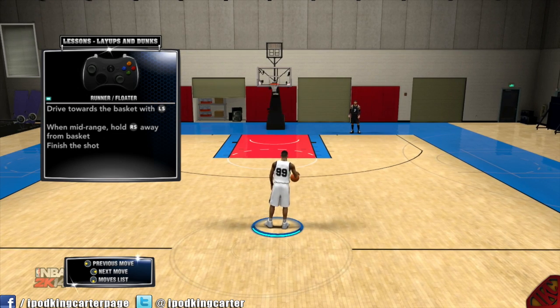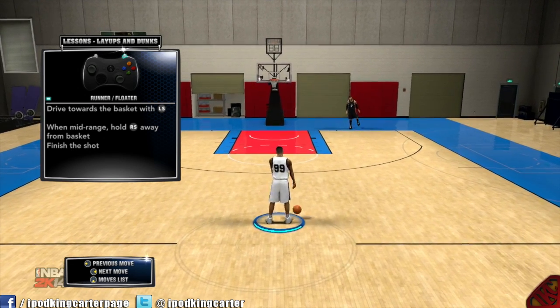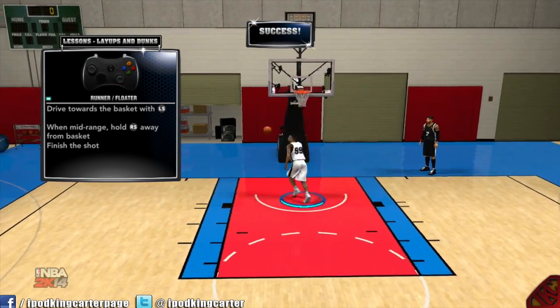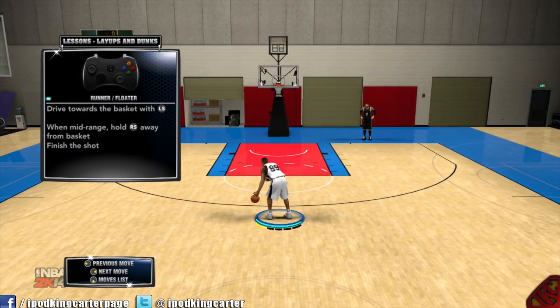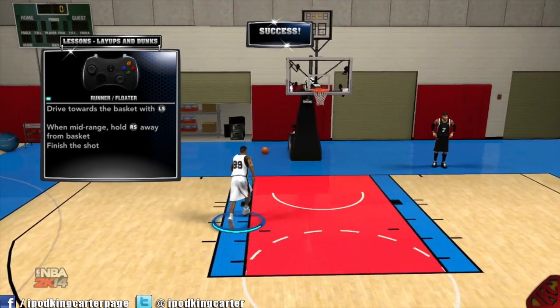This is the problem I've been having with 2K14 — you can't do a reverse dunk without gambling. I'm going to hold RT, drive to the basket, then flick the stick back — why does he do another floater? It's simply something that is messed up in this game. There's no reason the guy should be doing a floater while you're holding the turbo.